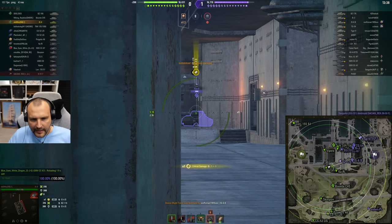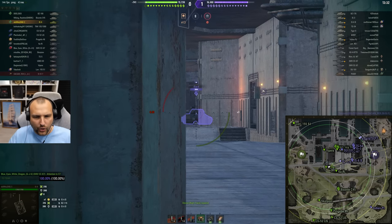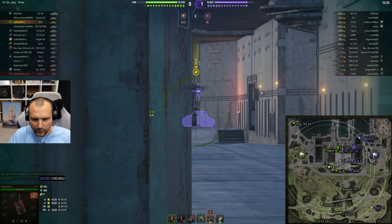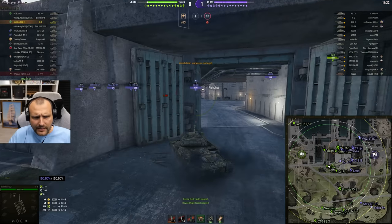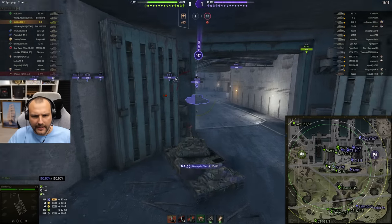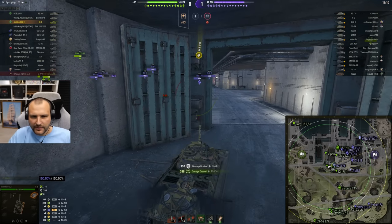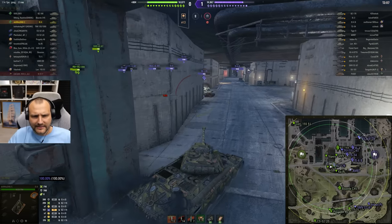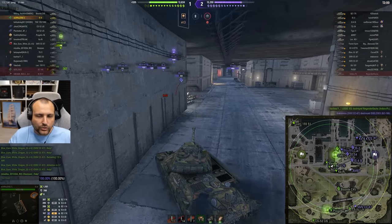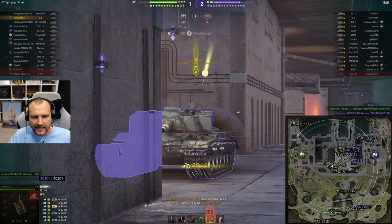In order to penetrate IS-6, we pretty much need to penetrate his cupola, or we need to load gold in order to do so — which is obviously doable, but I prefer not to. No cupola shot. Surprisingly, this gun handling is not dead horrible as many people might think. This Bourrasque won't enjoy this. We are going to say hello to this Bourrasque and he will ask: how does the IS-6 beat the living crap out of me? True to be told, good armor on this tank. It's not simple to penetrate IS-6, especially when you are playing with derp guns.